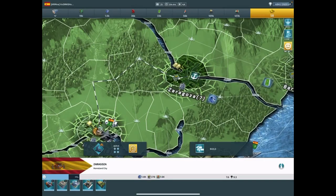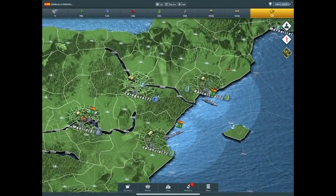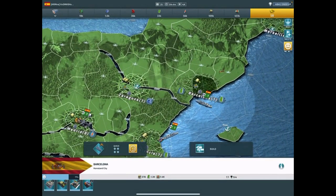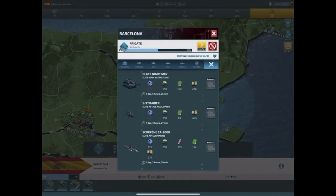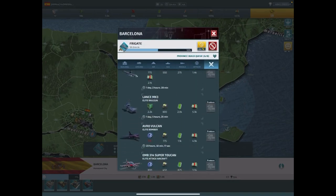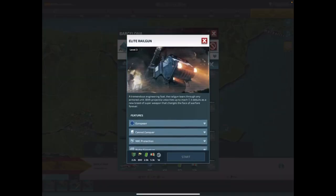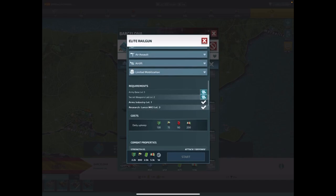If you're unsure what your buildings need to produce, go to any building, click on build, go through the seasons, and find your rails — it'll show you right there. This is only what it requires once you've done the research to get them up to level three. Once you do that research, it gets more picky on what you need to even build one.